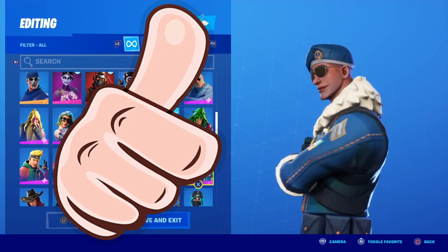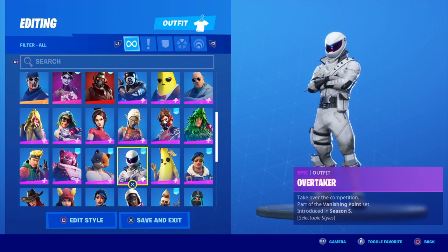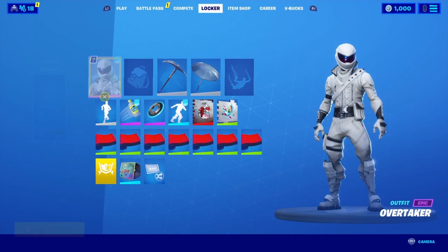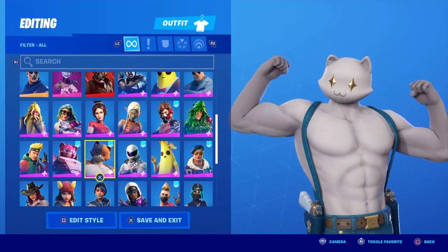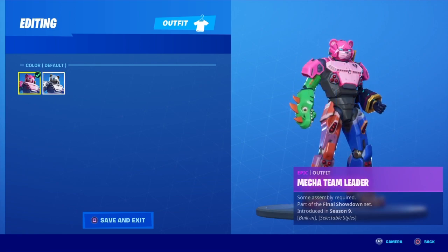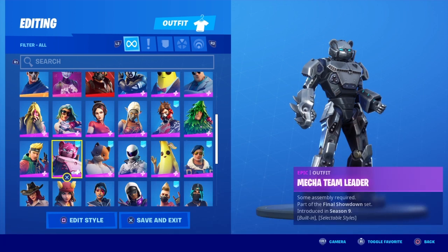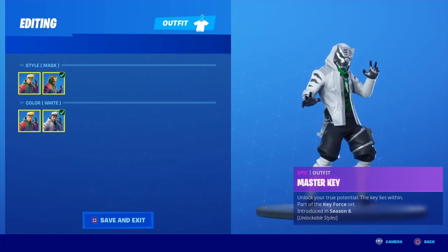Overtaker — eight out of ten for me. I do use it sometimes but not all the time. Meowscles — ten out of ten, look at that buffness. Mecha Team Leader — I really do regret buying this. I liked it at first, but after a few days I got fed up with it, so I'm gonna rate it a two out of ten.